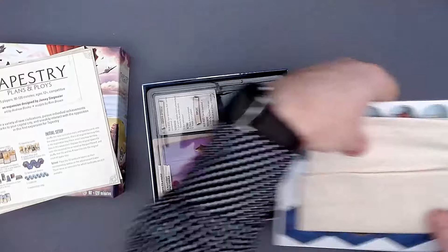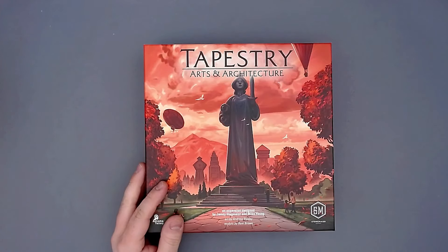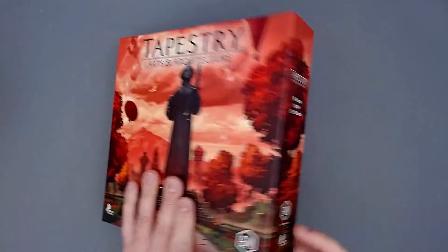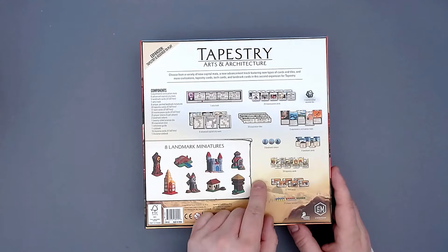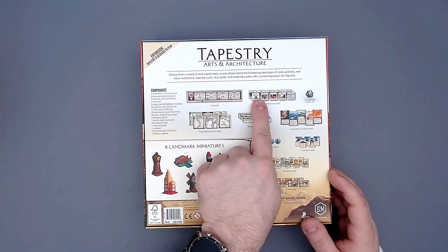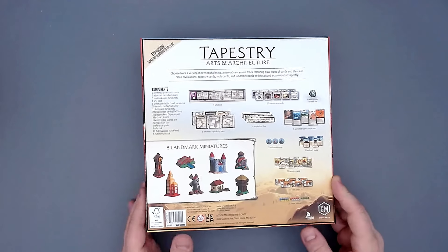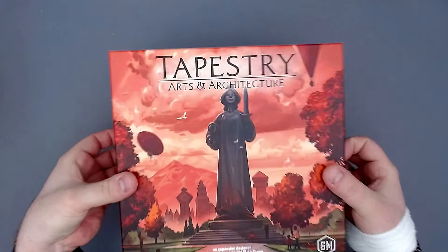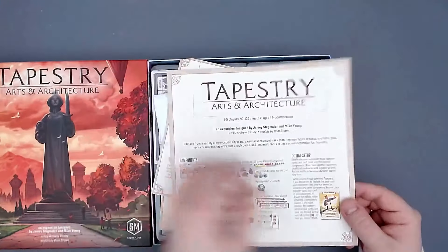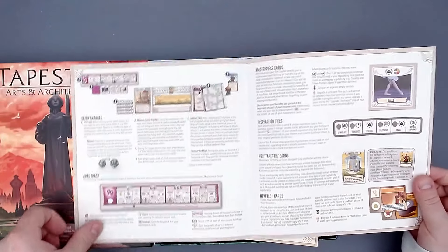Next up is expansion number two: Arts and Architecture. The box is a little bigger. It includes even more landmarks, landmark cards, new tapestry cards, new tech cards, masterpiece cards — which are new — and importantly, a fifth track. The main board normally has four tracks but now there's a fifth arts track. I think this expansion brings the most change.